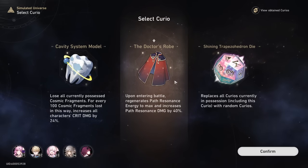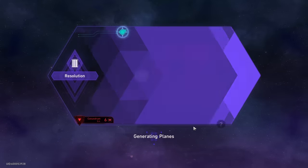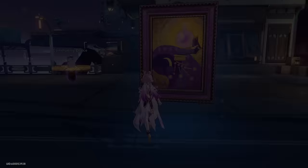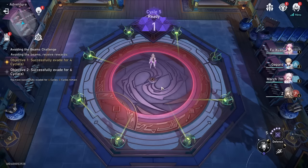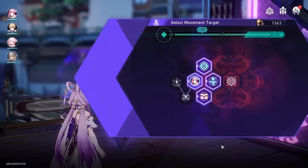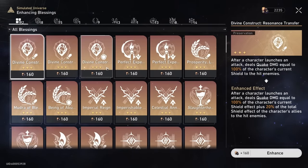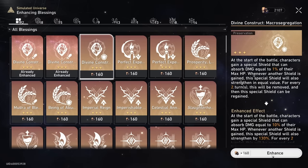I'm gonna buy the Doctor's Robe which is even more insane damage for our path resonance. Do not get the curio that resets all of our curios. This transaction domain strategy is just next level. We're gonna enter the transaction — it didn't duplicate the transaction domains for us, which is unfortunate. So at this point we're in phase three. Save up your fragments now for the end so you can upgrade them — you'll need about 2,000 fragments in order to upgrade the majority of your blessings in the respite pit at the end.